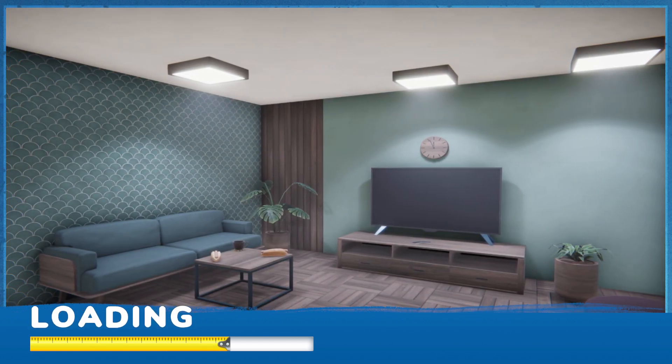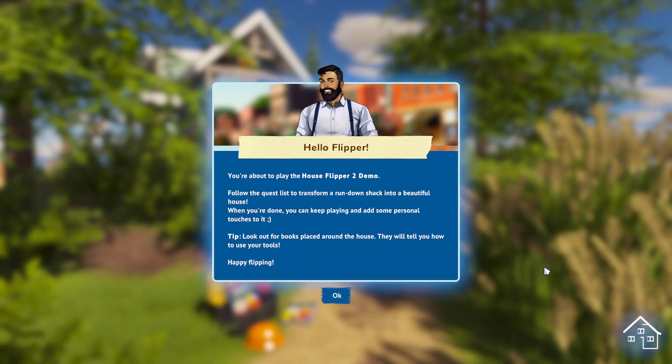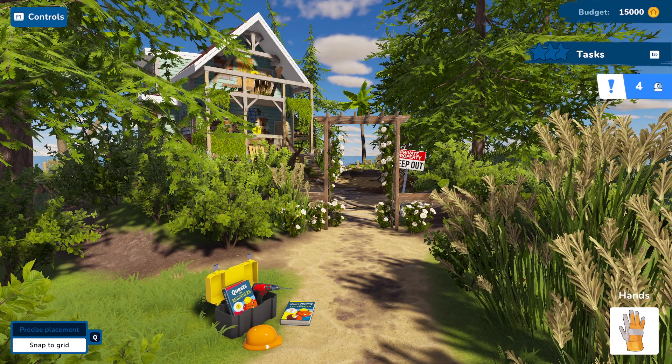We have different things we can do in addition to what we could in House Flipper 1. The game says: 'You're about to play House Flipper 2 demo. Follow the quest list to transform a rundown shack into a beautiful house. When you're done, you can keep playing and add some personal touches. Look out for books placed around the house — they will tell you how to use your tools.' Oh no, we have to read.